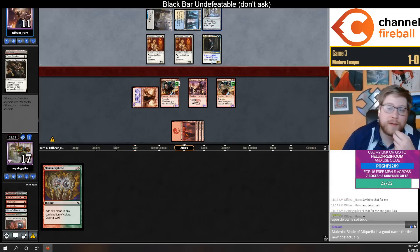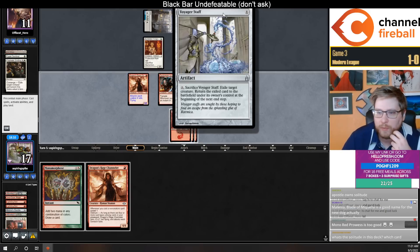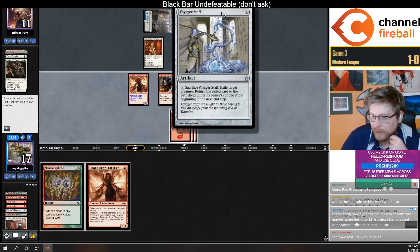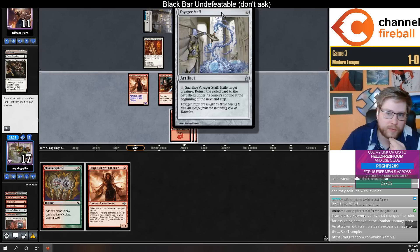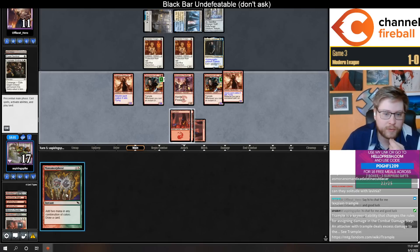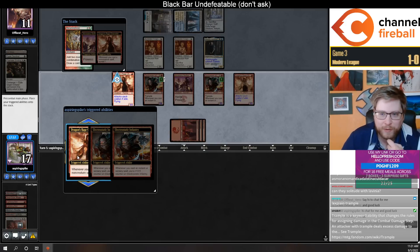I have some triggers to put on the stack, opponent. Oh — Voyager Staff! I love Voyager Staff. Someone suggested it as a tutorable flicker effect off of Urza's Saga — it's a one-mana artifact you can sacrifice for two to flicker a creature until end of turn. I love that card. I've never registered it, but I've always wanted to.